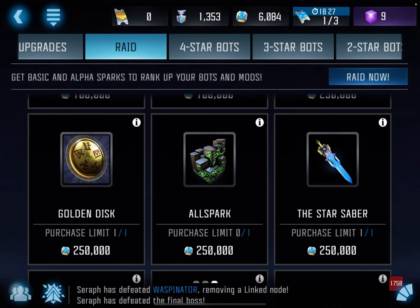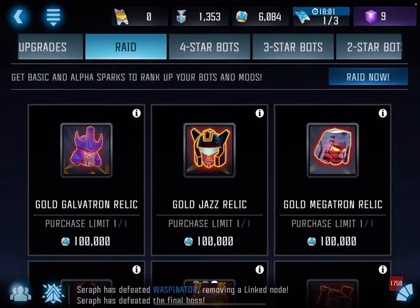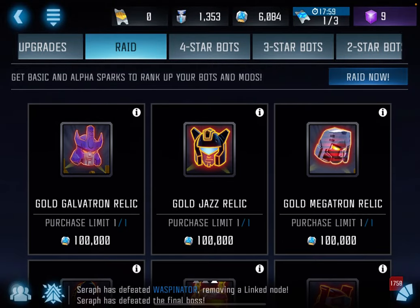After that, pick up relics according to your preferences. If you're serious about AMs, I would go with the Golden Disk. If you want more gold as well as additional help in story and special missions, go with the Star Saber. But I would focus regardless on these primary four relics first — Allspark number one, and then the other three as you see fit. I would get at least a few of these before you get the relics based on characters, because even though the primary relics are more expensive, it's worth it because they will be more useful to you.